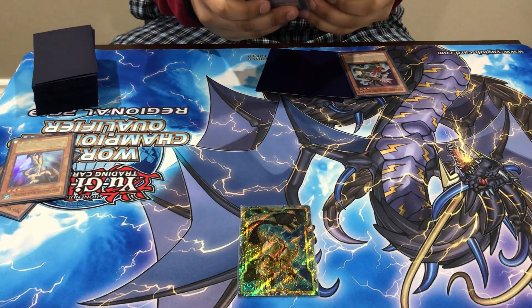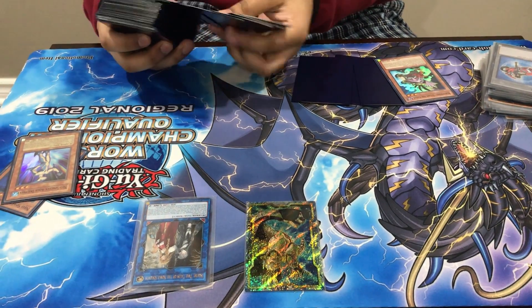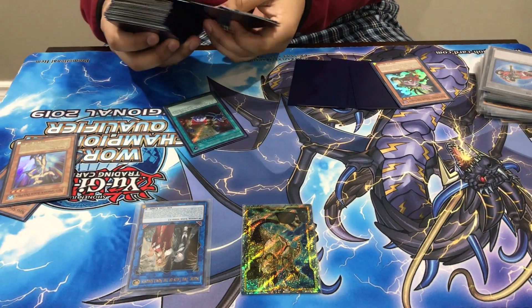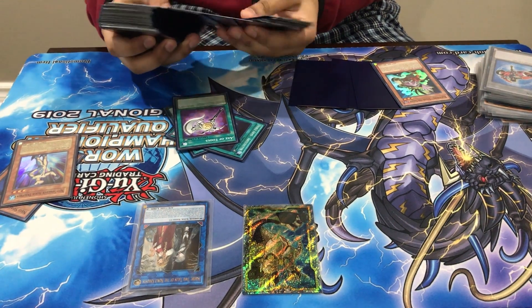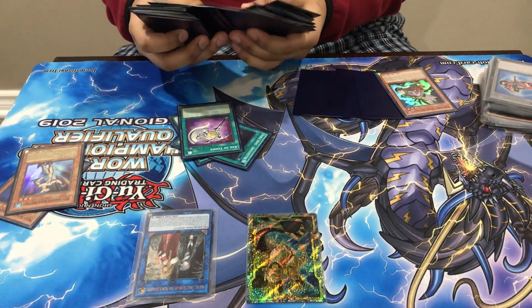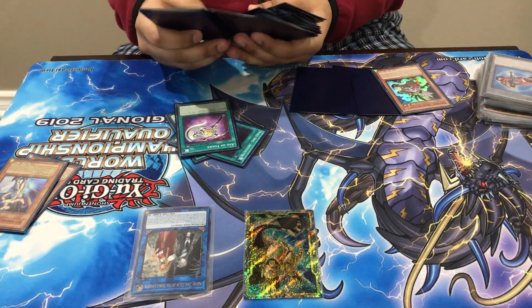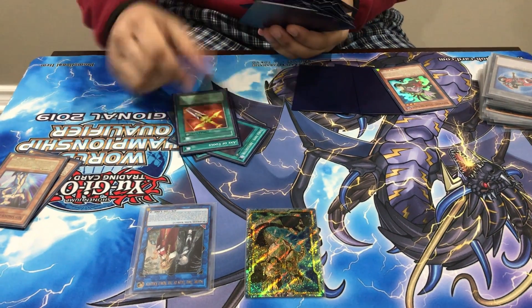Now you're gonna Link Summon into Soul, and use its effect to mill. So you use Soul's effect to mill — you're gonna dump the standard four cards you always dump, and Divine Sword. Obviously even if you open Divine Sword it doesn't matter, because you just equip the Divine Sword to one of these monsters before you link them off. You need the Divine Sword in the graveyard for this combo.